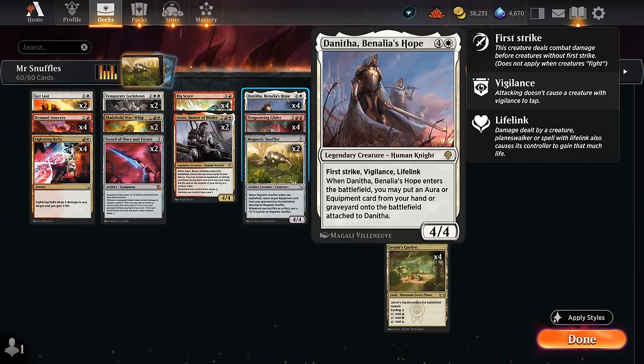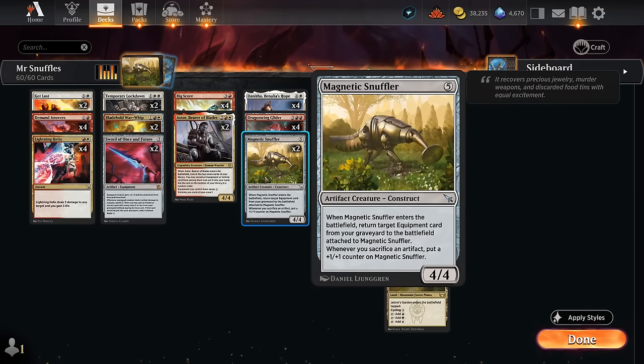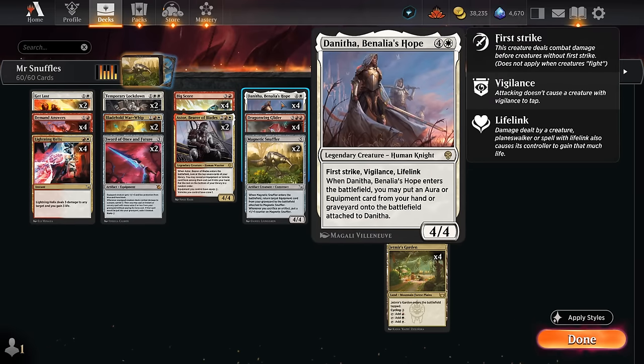When Danitha enters, we can put an aura or equipment card from either hand or graveyard onto the battlefield attached to her. We're mostly going to be bringing it back from the graveyard, but putting it in play from hand can also come up. Then there's the Magnetic Snuffler, which can only bring back equipment from the graveyard, and whenever we sacrifice an artifact we can put a +1/+1 counter on it — useful with treasure tokens or map tokens.